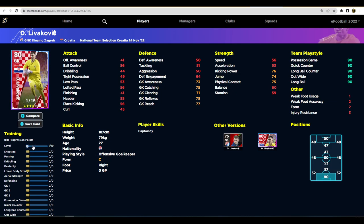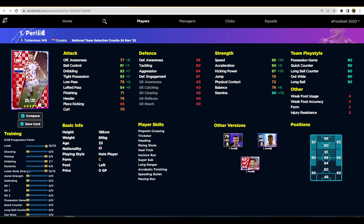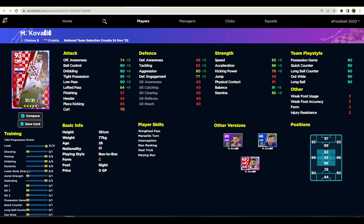Livakovic is 19 overall rating — all you're doing is focusing on his reflexes and other keeper stats, but he's not going to be changing the dial for you. There are so many good keepers you can get now. So that's it for the Croatia pack. My three picks are Kovacic, Brozovic, and Modric — with Kovacic being the pick of the pack. Those stats are incredible. I'll be back quite soon, peace.